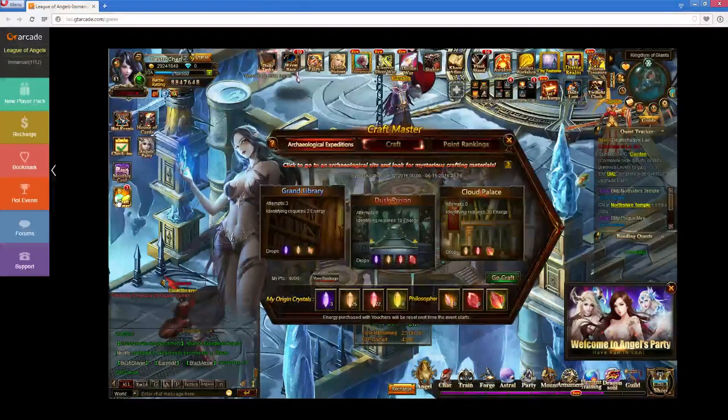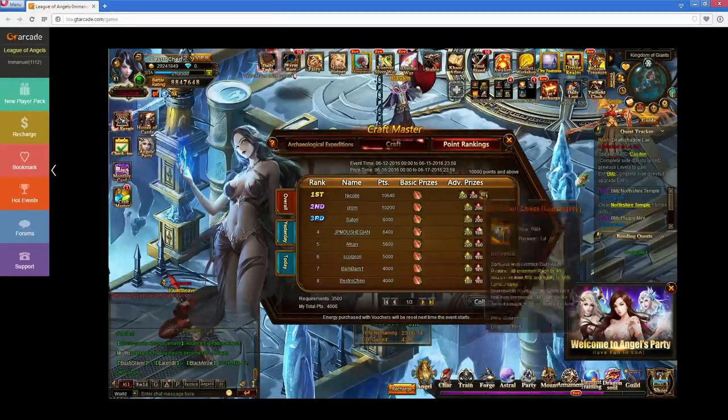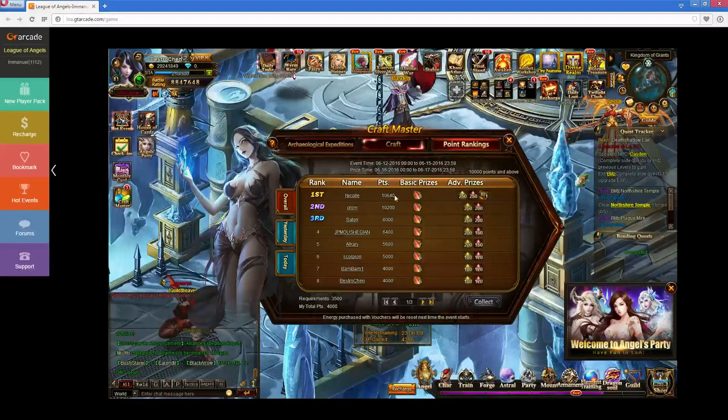So I'll show you how you get the Ungodly Souls first. Basically, what you do is you see how these people have over 10k points. Right here it says 10k for advanced prizes. So all of these prizes you can get from 10k. You also get these as the basic prize, but you can't get these unless you're at that or higher. Basically, only those two will get after today because they're the only ones higher than 10k.